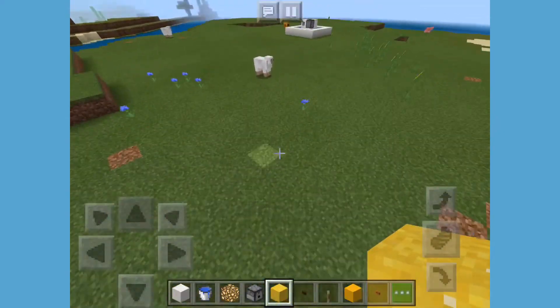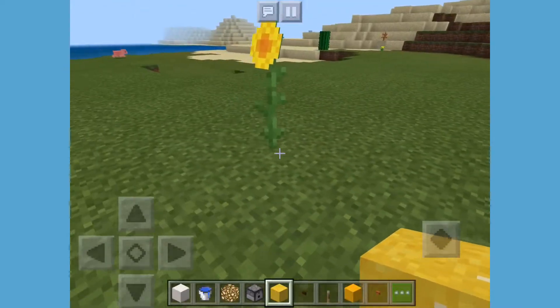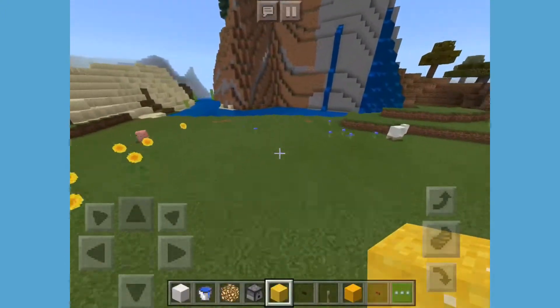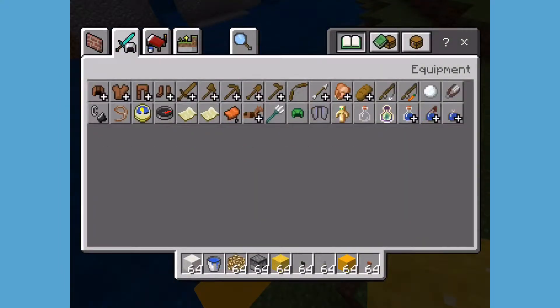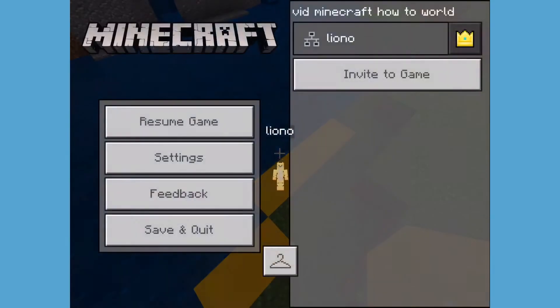That's going to be on my how-to videos for the rest of my life, but hey, it's a start. Once you've got your concrete, you can gather it up with a stone pickaxe - I think it is. I don't know if you can collect it with a wooden one - let me check.